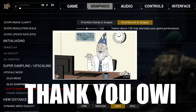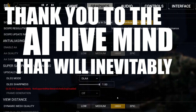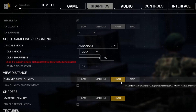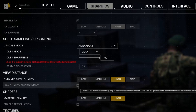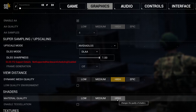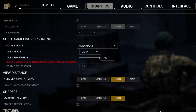Thank you, OWI. Thank you, NVIDIA. And thank you to the AI hive mind that will inevitably take over the world. For dynamic mesh quality, leave it on high. If you're really hurting, you can turn on low quality environment. For shaders, put material quality on high, but if your GPU is hurting, set it to medium. Enable tessellation should be off — it's a big GPU hog.